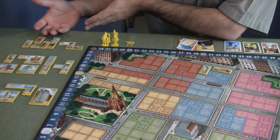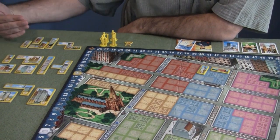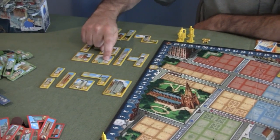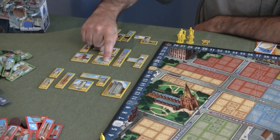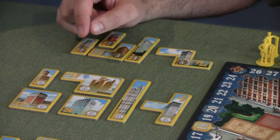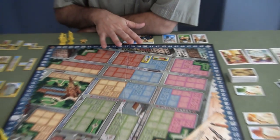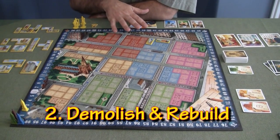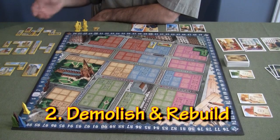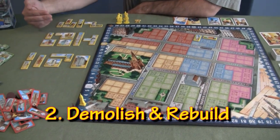I immediately score two points — moving myself two points on the track. Over here you can see the type of buildings you can build; I've got them in three different piles because we have bronze, silver, and gold type buildings. You can see the numbers of points you're going to score for building each one, and you've got the different colors. One of the things you can do on your turn is acquire lots and build; the other is to demolish and rebuild.